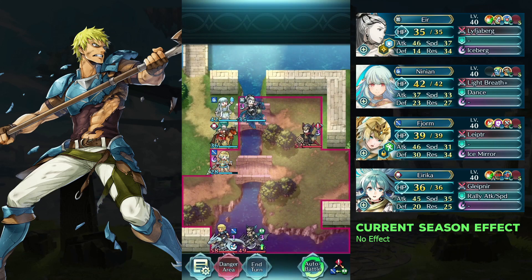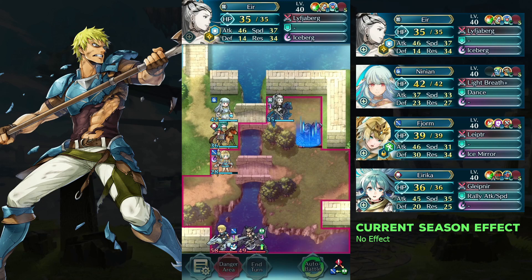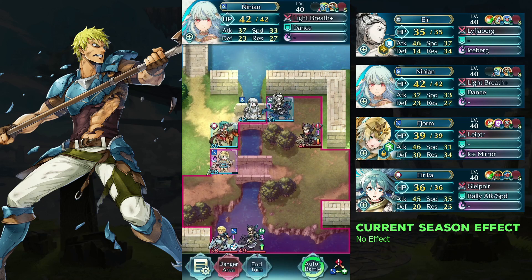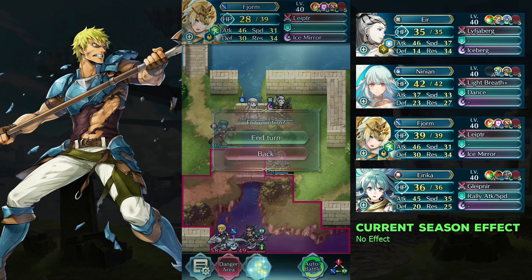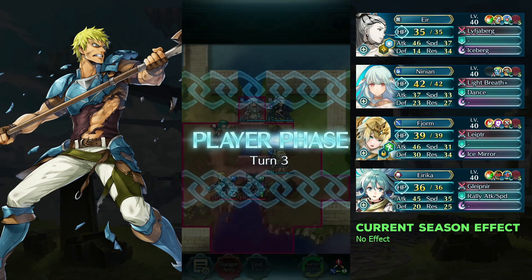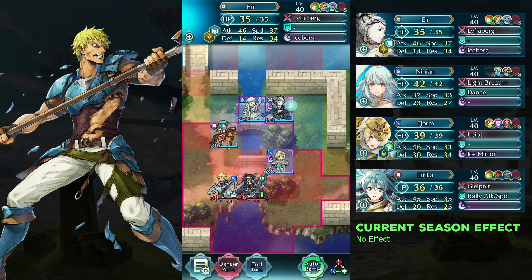Attack twice and defeat the soul fighter with Yir. The glimmer of life. Move Fionn right. Attack twice and defeat the axe dragon with Yir.